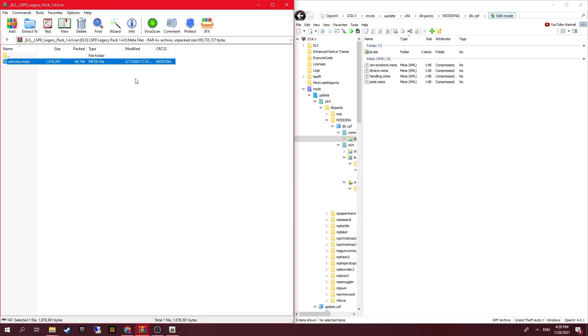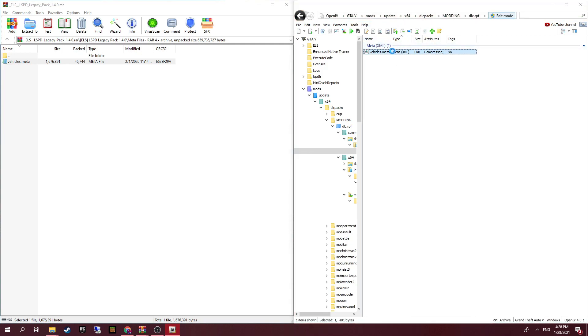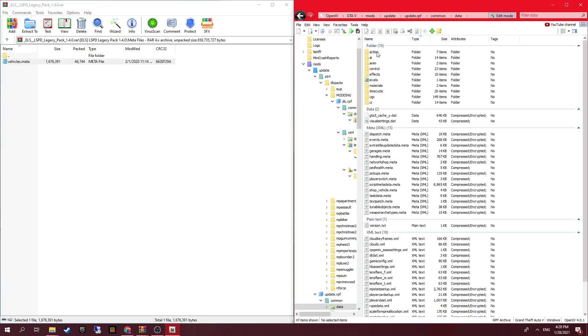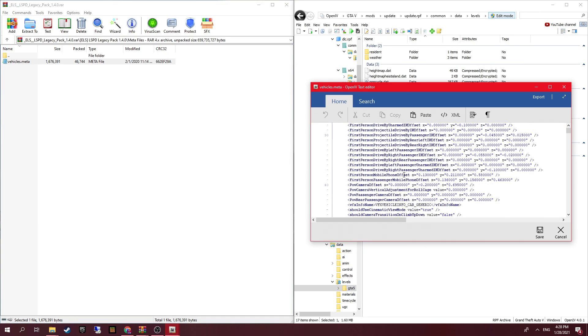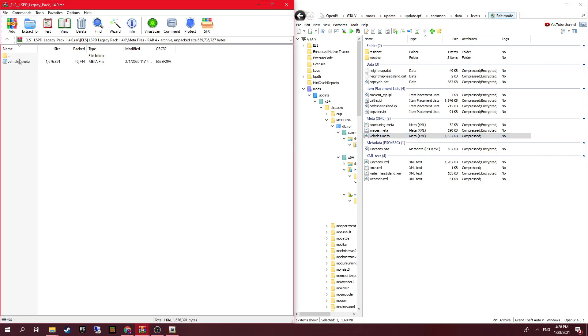So go to levels > GTA5 > vehicle meta and you can just drop that straight in there and it will be done. Or you can go into update > update.rpf > common > data > levels > GTA5 > vehicles and put it in there as well. I don't think it matters where you put it — you just need to put it somewhere. And like I said, I do not take any responsibility for your modding; you mod at your own risk.